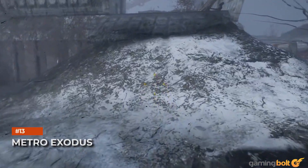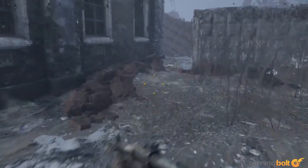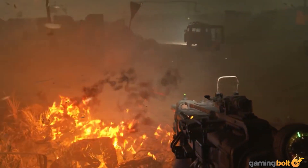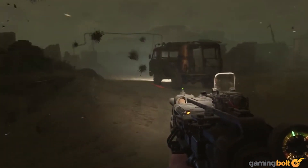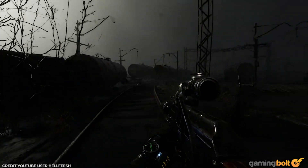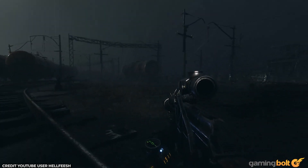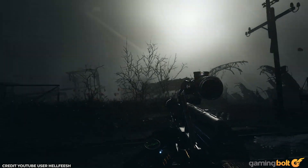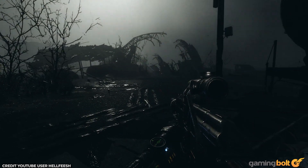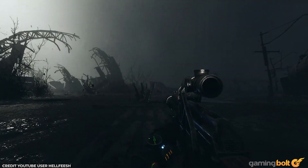Metro Exodus. Once again, when you talk about series with attention to detail, including stellar weather effects, the Metro games come to mind. And once again, 4A Games outdoes itself with the effects in Metro Exodus. When a thunderstorm rolls in, it starts with light rain before developing into a downpour with heavy winds. Visibility goes for a toss and it's not long before lightning strikes. The game actually starts off with a hefty blizzard, because this is the future and life is truly a struggle.